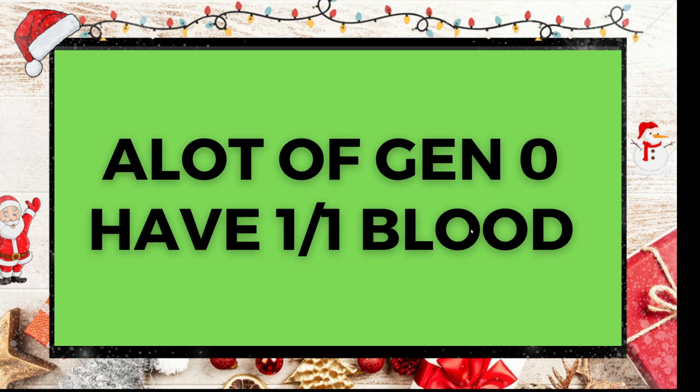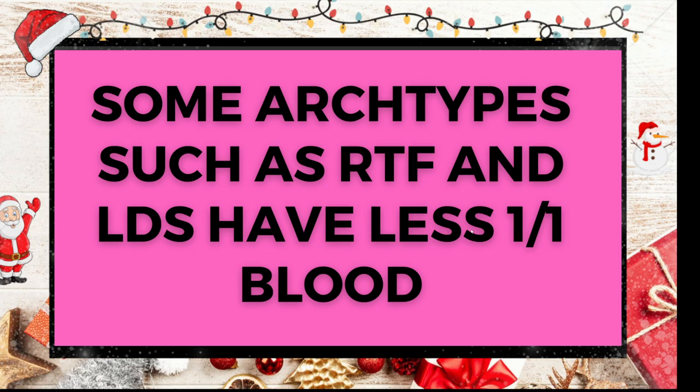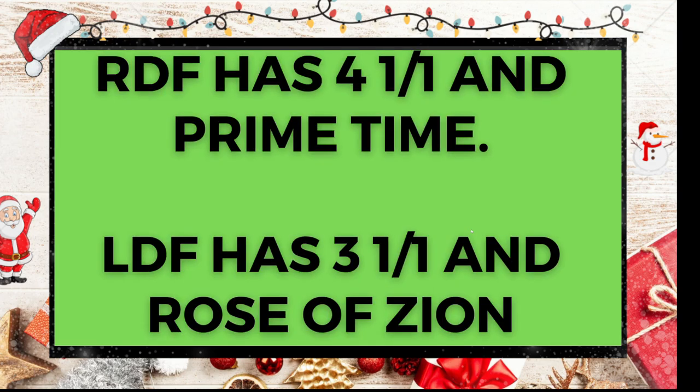A lot of generation zero tickets have one-of-one blood, so it made sense at the time to do one-of-one breeds. You have to really look out for whether horses have one-of-one blood when doing your breeds. It's okay to combine, say, Astro one-of-one blood with Scuba one-of-one blood, but next time you won't be able to do that for the next four generations. Some archetypes such as RTF (right turf firm) and LDS (left dirt soft) actually have less one-of-one blood — that's just how the PFP matches came together.